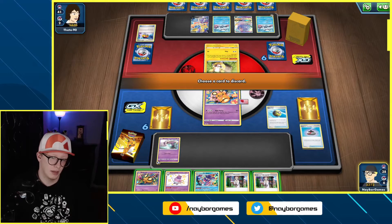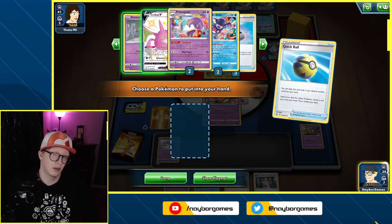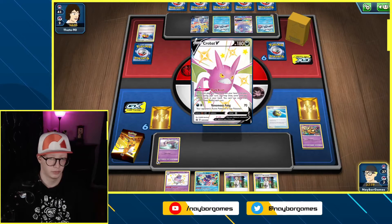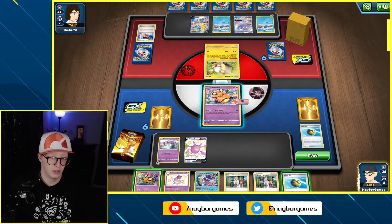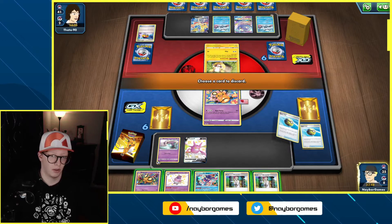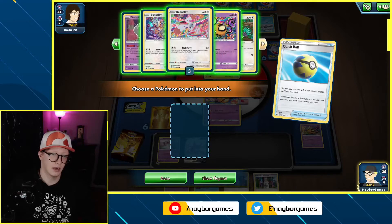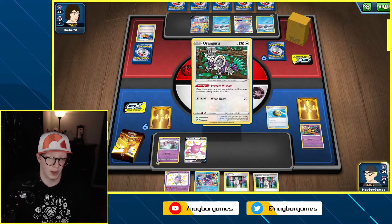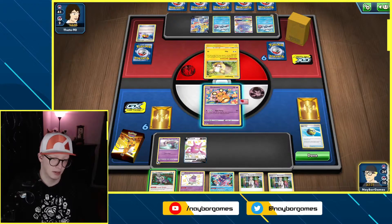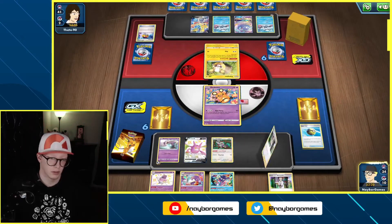I'll Quick Ball away a Dedenne here and see if I can find Crobat. I'll play Crobat — that'll give me two more draws and a chance to Scoop Up at some point. Didn't work. Quick Ball again, get rid of a Dedenne again. This time I want to have a second attacker. We'll save that for later — get Oranguru out, put Professor's Research back. We got another Poltergeist.